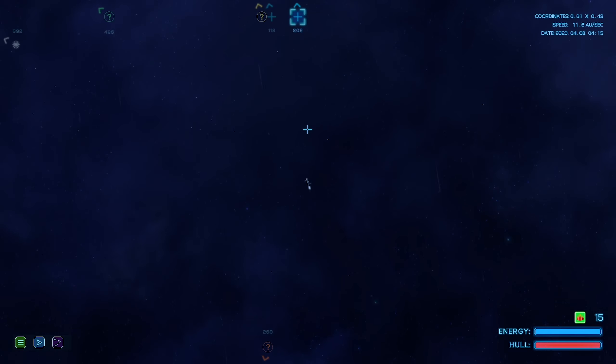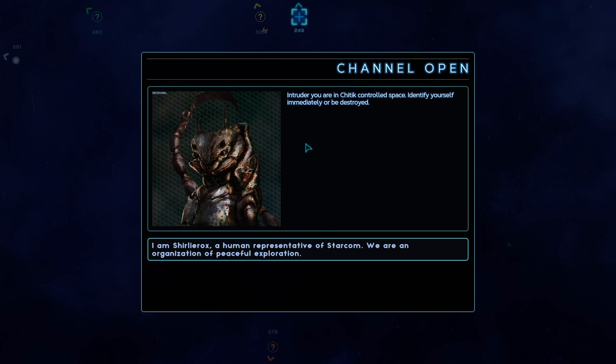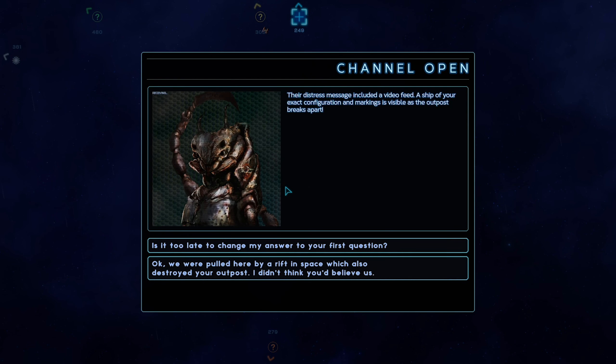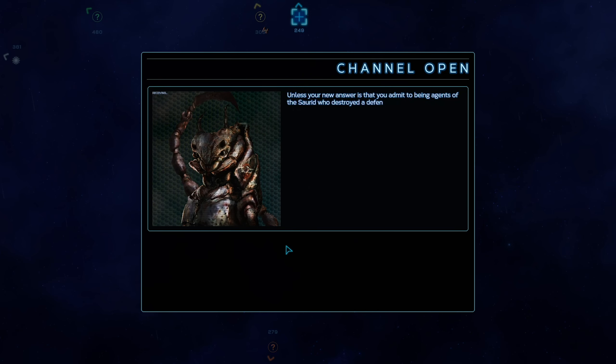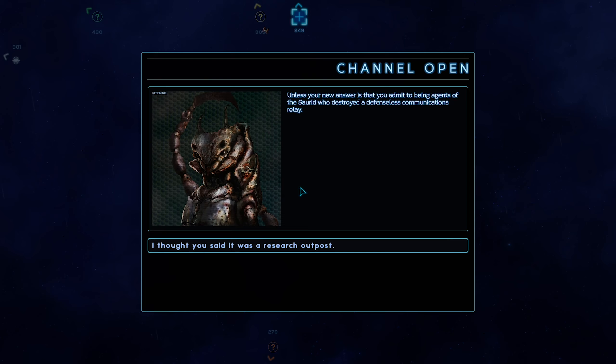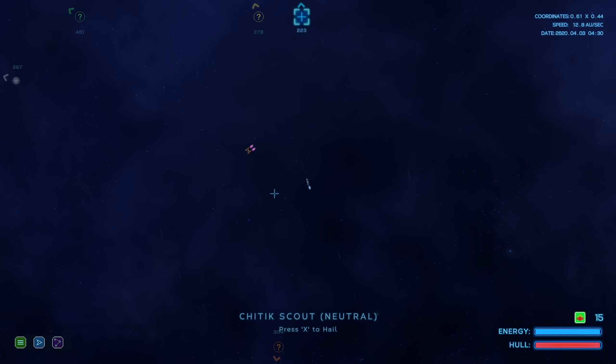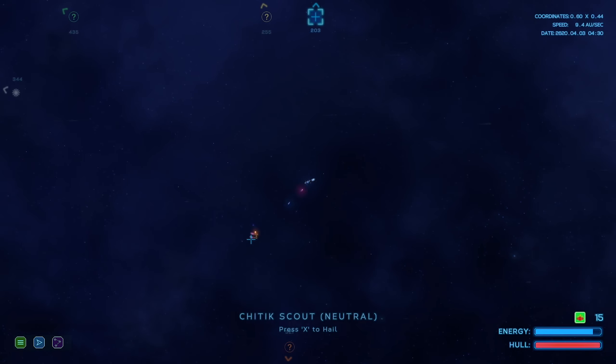Let's go towards this. Channel open: 'Intruder, you're in Chittick-controlled space. Identify yourself.' I'm Shirley Rocks, a human representative of Starcom - we are an organization of peaceful exploration. It was an outpost we blew up - we were pulled into the... it's a coincidence. 'The distress message included video feed - a ship of your exact configuration.' Is it too late to change my answer to your first question? 'Unless your new answer is that you admit to being agents of the SORID.' A communications relay - it can be more than one thing. 'Disable your weaponry.' No. So we've got a fight.